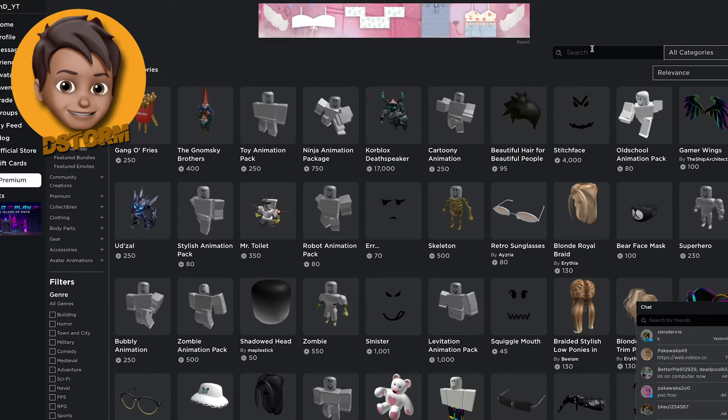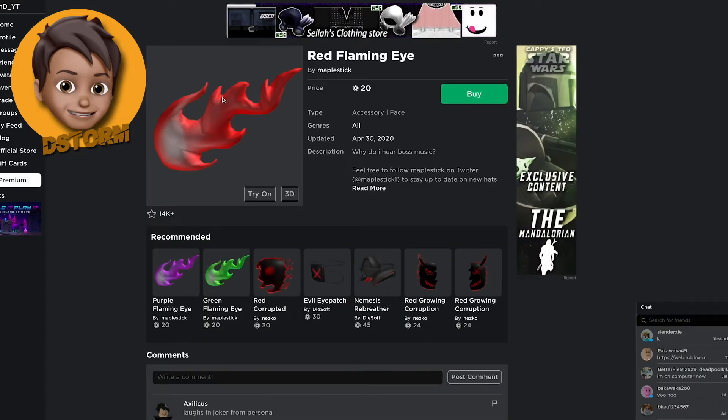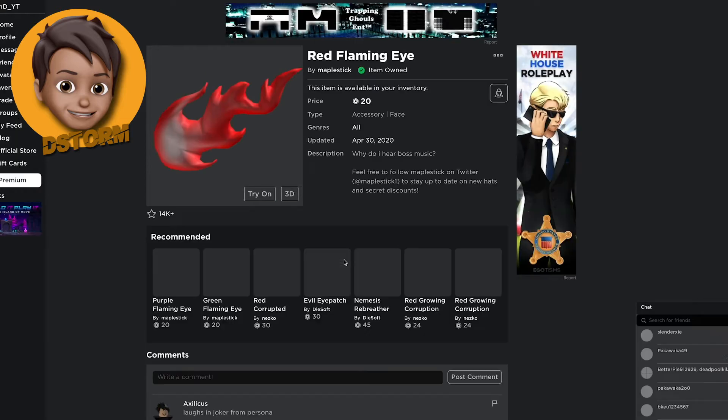I saw something amazing — a flaming eye — and Sans has a flaming eye, so I thought this would be brilliant. We have all these flaming eyes, but wait — they don't have the blue one? Are you kidding me? In Sans's fight he does go a bit crazy and his eyes change to like yellow, red and stuff. We're going to buy the red flaming eye — that is amazing, that is exactly what we want.